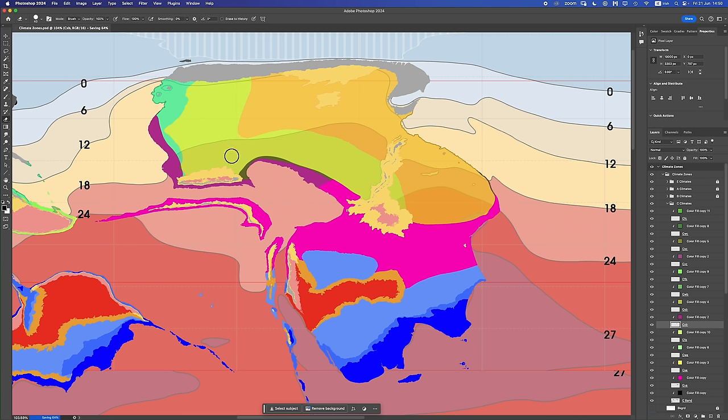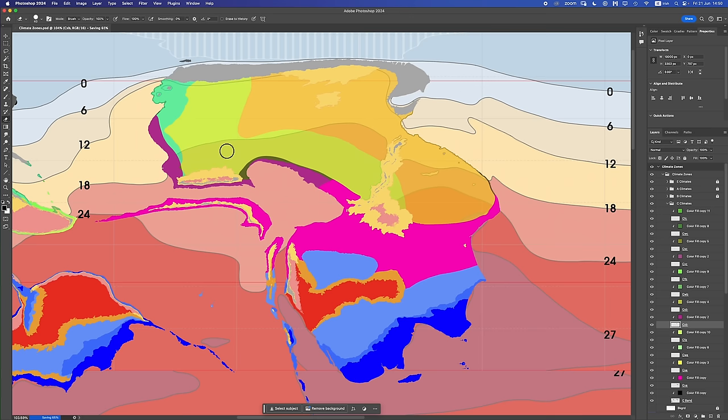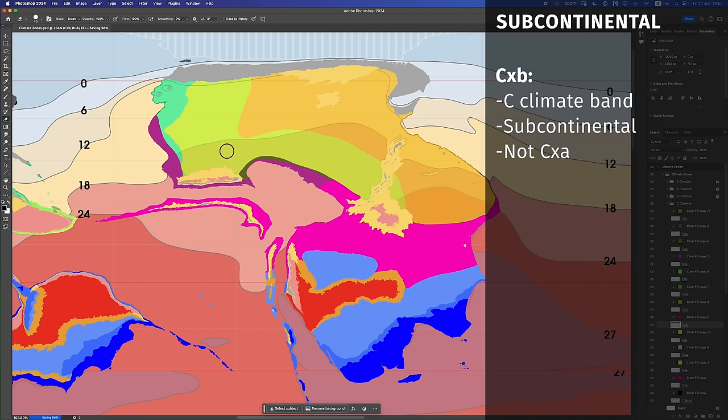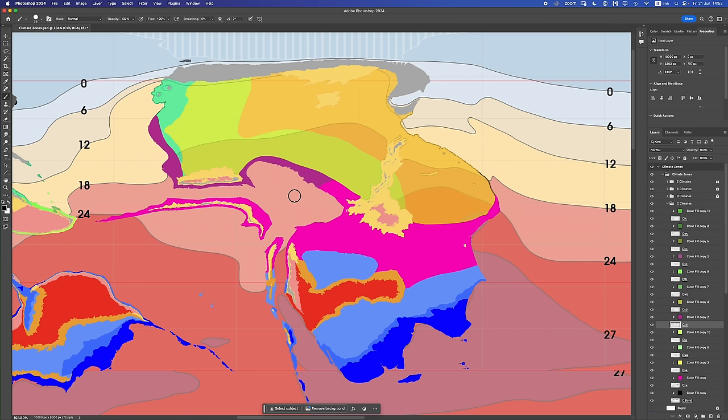We'll crack on and look at subcontinental — this yellow region here. This is pretty easy. If you have a subcontinental zone that intersects with your C climate band and it isn't already CXA, you just flat fit it in as CXB. Dead easy. Subcontinental, C-band, CFB. Excellent.